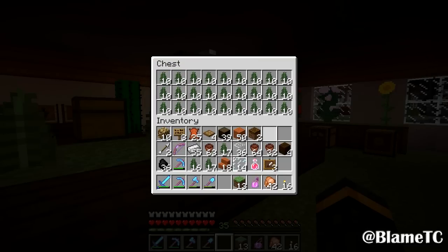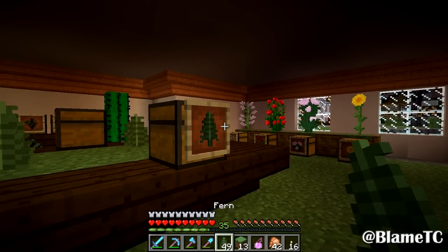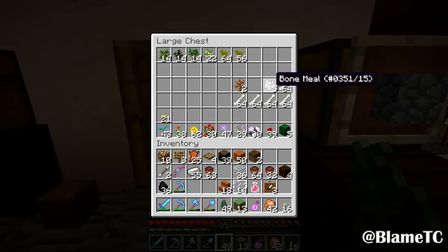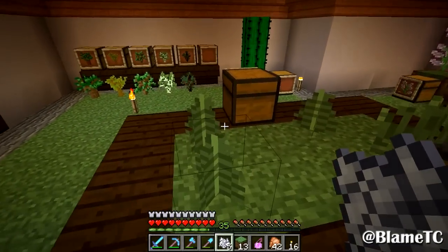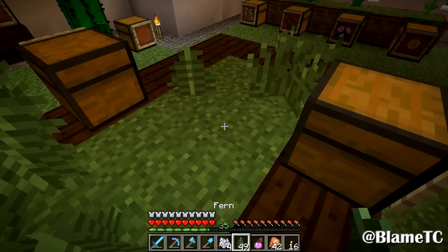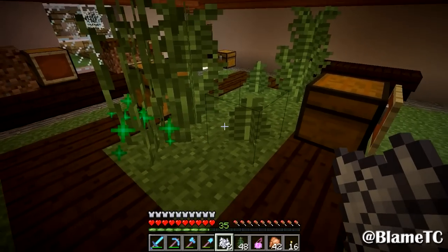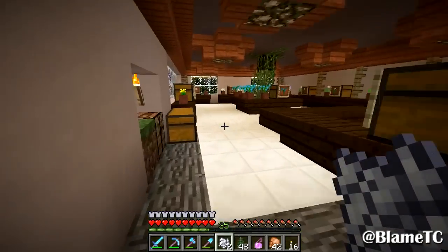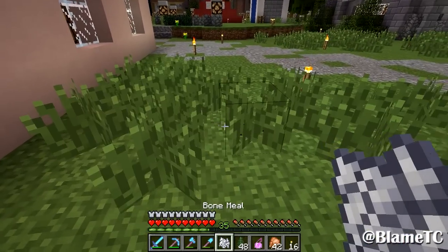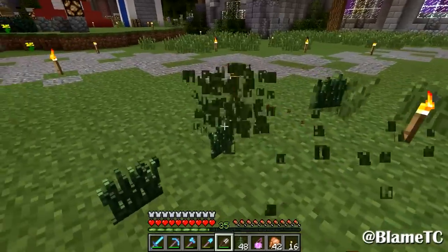Eight, nine, ten. There we go. Close it, now stack it. It likes to take it from the top left, so it will take from the chest if you have it open. We're going to need some bone meal. Let's grab that, and we'll make a couple of these big ones here. Let's put another one right behind it and put that there. Let me go grab my shears.